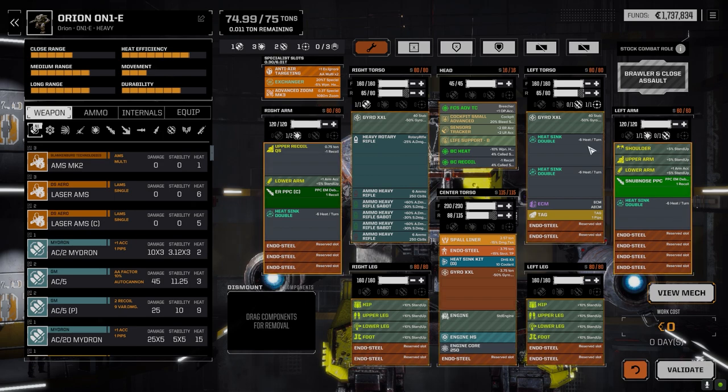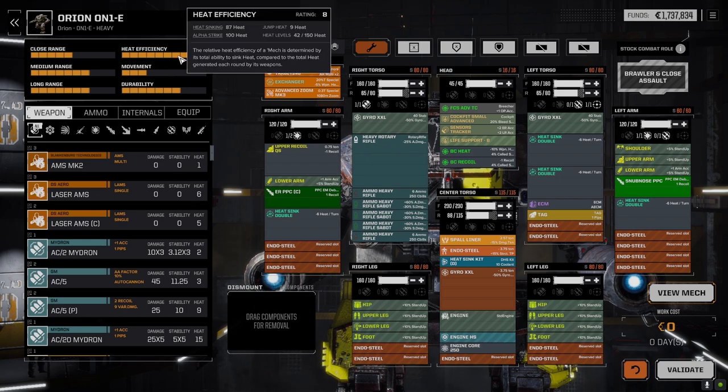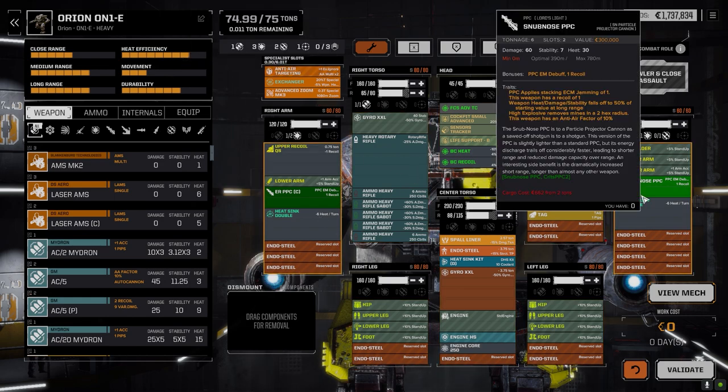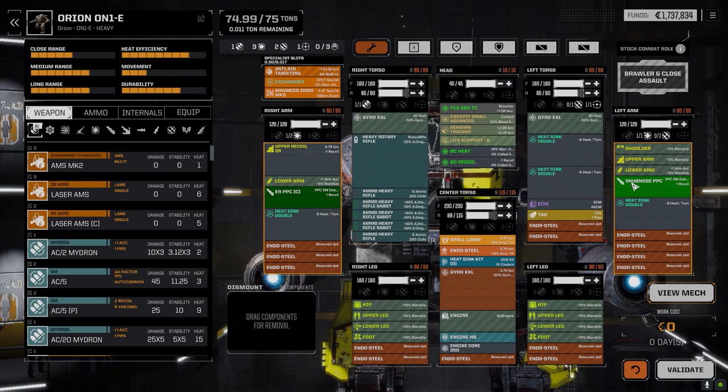The ER PPC and the snub-nose is 86% heat efficiency, 87 if we alpha strike - it's 100% which means I can fire the rotary and these two and be overheated. That's if I only fire two rounds. I've got to think about how to use this in today's battle because we're going to have a lot of enemies. I'll probably be shooting two rounds for the first bit, and if we get a really good chance to hit I'll wind her up and then drop one or both PPCs so we don't overheat.